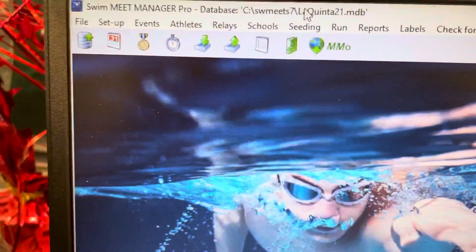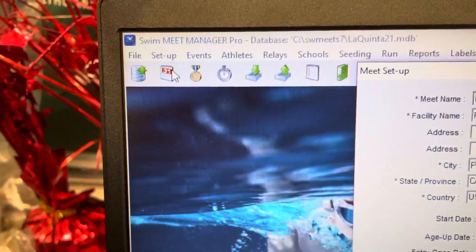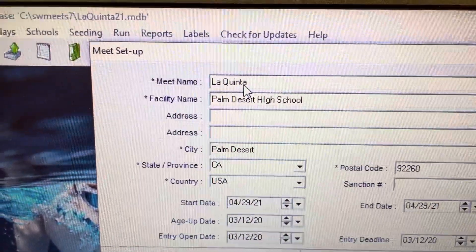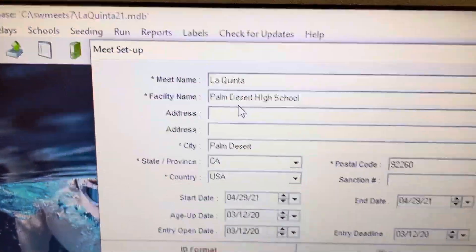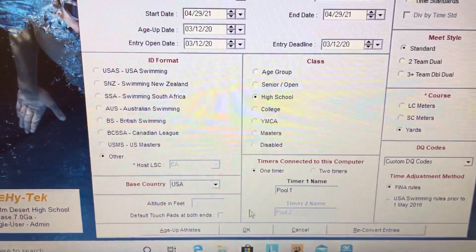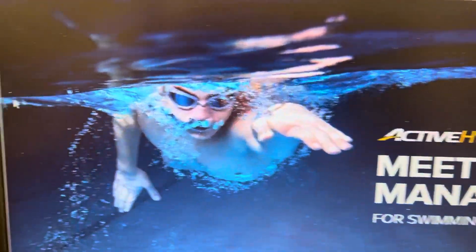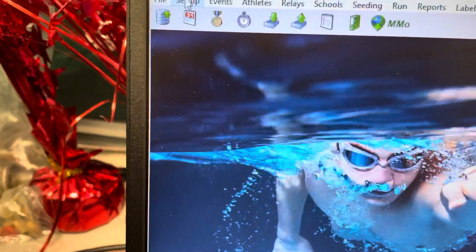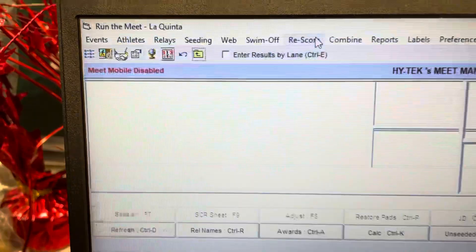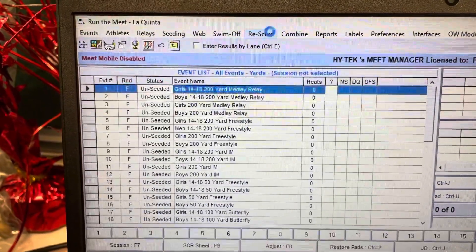Go into Setup, then Meet Setup, and just make sure everything's right. This is the information that's going to print out on top of your results — it'll say La Quinta Palm Desert High School and all of those things. So we're good. Every time you make a new meet, if you copy it, you need to go into Meet Setup to make sure you have the right name.